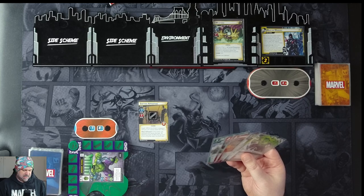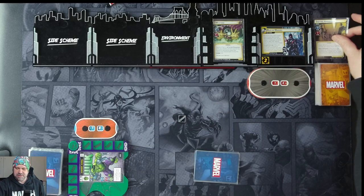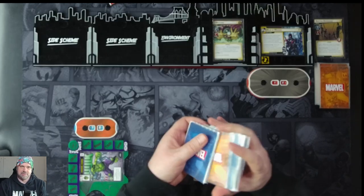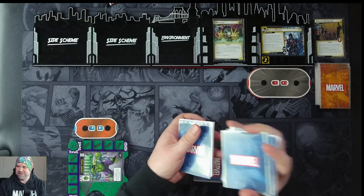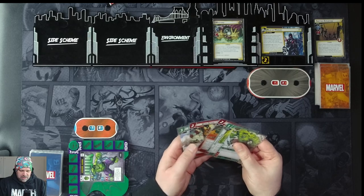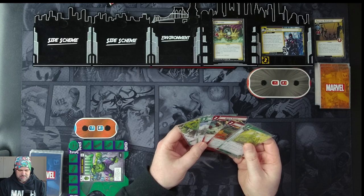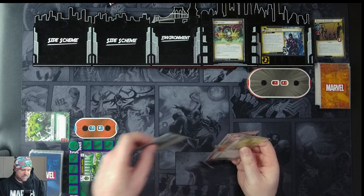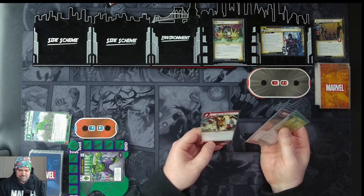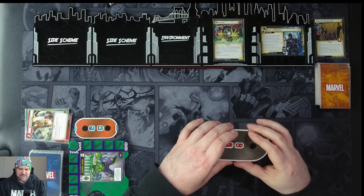We'll flip up and attack for three to get rid of the shifting apparition — when defeated we shuffle the top card of the encounter deck into our deck. We'll use Limitless Strength into Suborbital Leap to take the threat off the main scheme, then spend two resources to play Quick Strike, dealing damage equal to our attack which will be three, taking Mysterio down to 12.